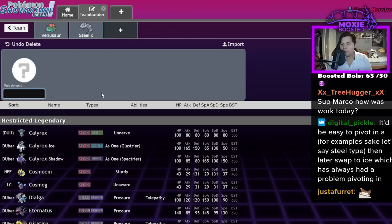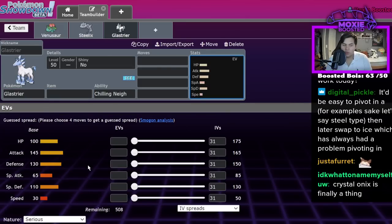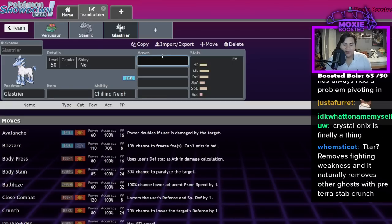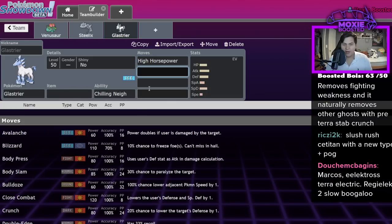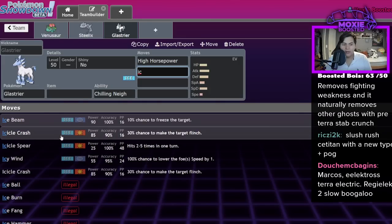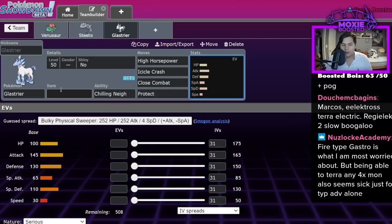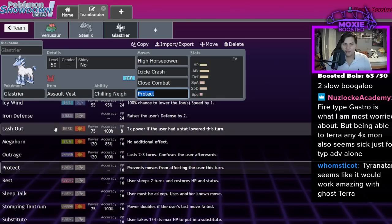Ice types actually benefit from this quite a bit because Ice is like the worst type in the game right now — just being able to use an Ice type as a different type is huge. Some of them are literally only balanced by virtue of being such a bad type; some would be broken if they weren't Ice types. Glaceon is a good example: absurd stats, feels like a restricted in a non-restricted format. If it were able to turn itself into a Ground type — Terastalize and start going for High Horsepower while still keeping Icicle Crash — or even turn into a Fighting type with Close Combat, 145 Attack, 130 Defense, 110 Special Defense. You could Assault Vest this thing and it'd be stupid. It just gets a lot of tools: Lash Out, you could become a Dark type.